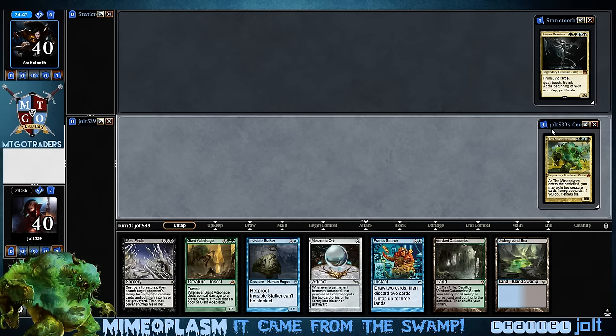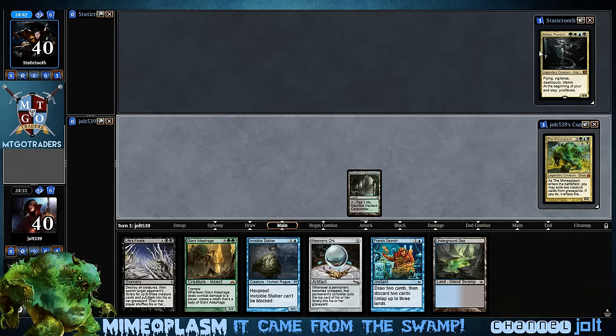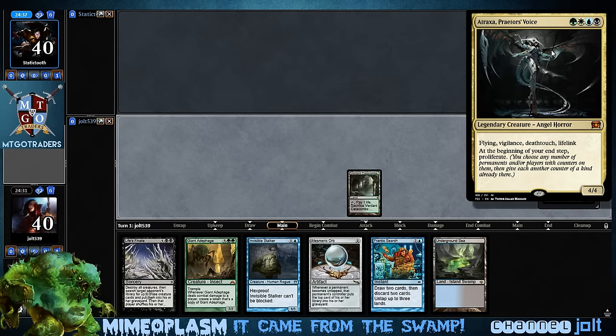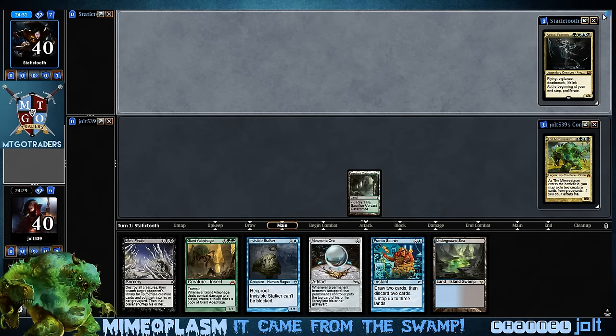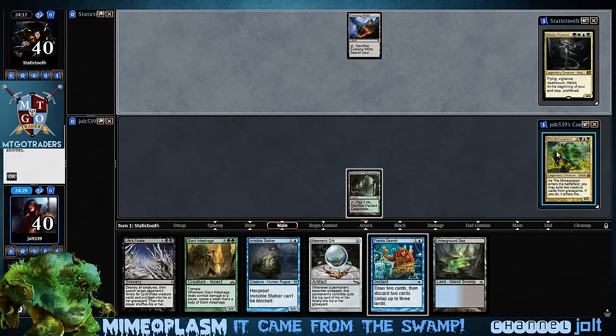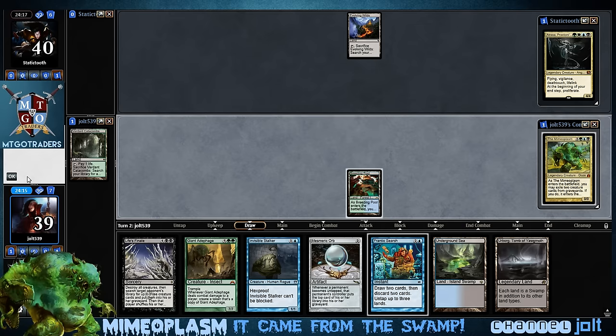Like it came from the swamp and the whole town's running away from him. We're playing against Atraxa. She has flying, vigilance, deathtouch, lifelink, and at the beginning of your end step, proliferate. This is my first time playing against her. I played against one of the partner commanders this morning. I'm really glad they implemented it on Magic Online - I was kind of worried they weren't going to. I'll cover what Mimeoplasm does.